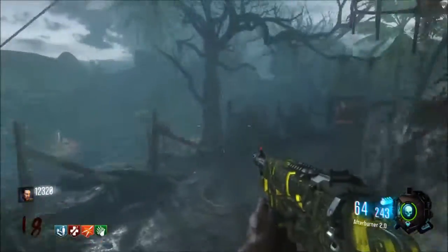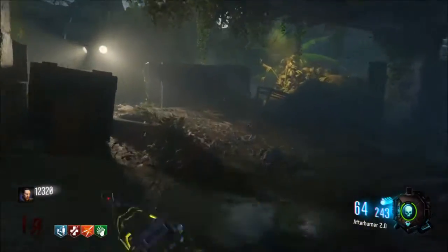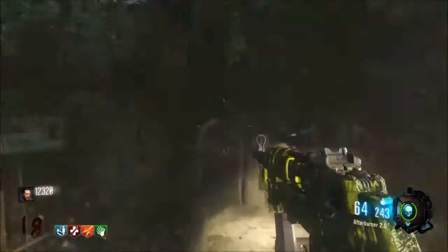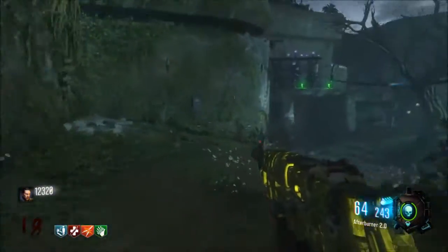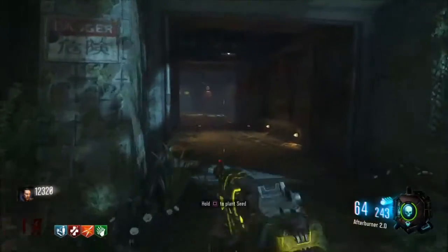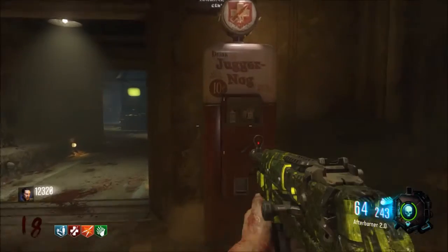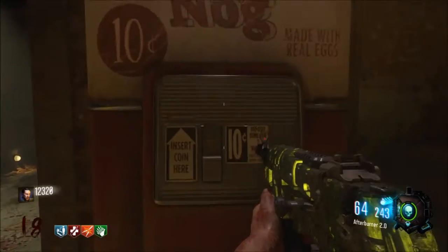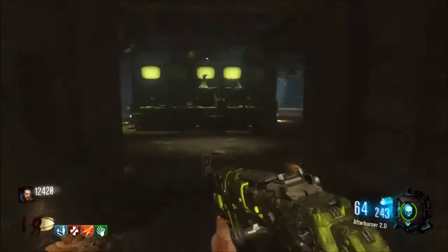Our next perk is on the way to the bunker, where you usually find Juggernog. In solo, they made it a little difficult, so if you're not good at getting Jug right away, you've gotta be able to hold out until you get it with power on. You'll usually find Jug here on solo — this is the third perk on the map.